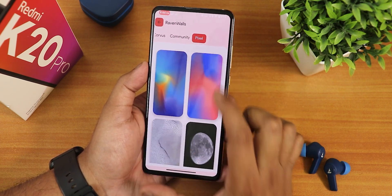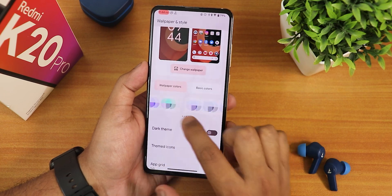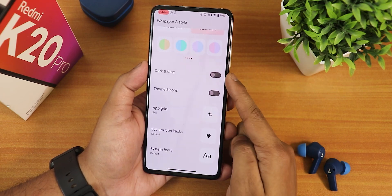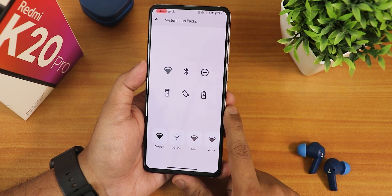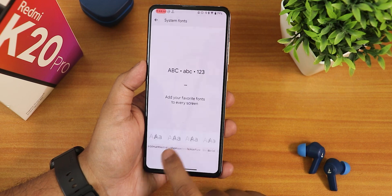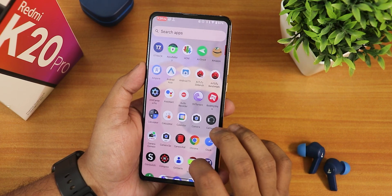There are also Pixel wallpapers if you want those. There are 16 colors for wallpaper colors and 16 basic colors. We have the rag theme, themed icons, icon grid up to 6×6, system icons with many options, and fonts — you can see each font and apply it right from Wallpapers and Styles.